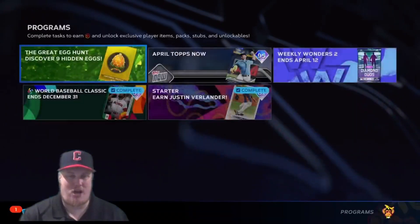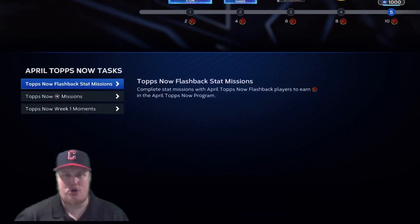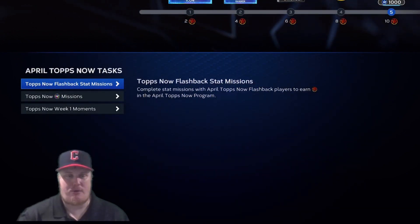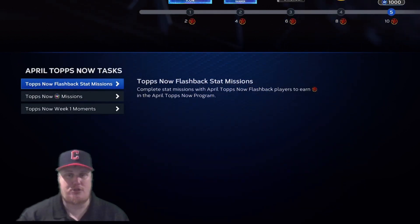Into the programs — under other programs you'll see April Tops Now available to you. There are 26 stars total. You can knock out one of these flashback stat missions, all of the Tops Now missions, and complete all of the moments and you'll be able to complete this program.